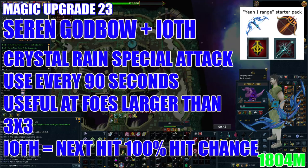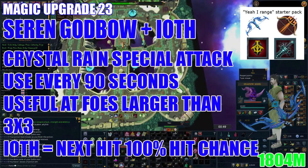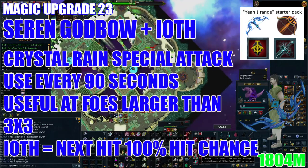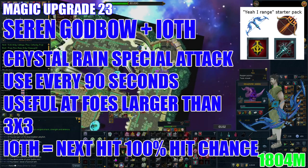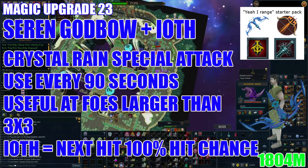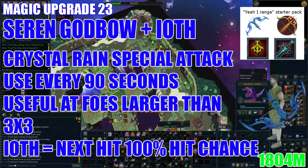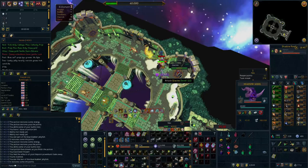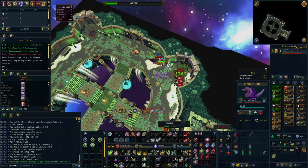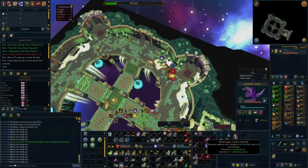Here's an upgrade that may confuse newer players: get a Seren Godbow and Ingenuity of the Humans. You might wonder why you'd purchase a Seren Godbow for a magic setup when it's a ranged weapon — the harsh reality is it's a substantial upgrade for all three combat styles. It allows you to use the Crystal Rain special attack every 90 seconds. I'd recommend this only if you're killing bosses larger than 3x3 such as Yakamaru, Vindicta, and Telos. You can check the wiki to see which bosses it's worth using at and the exact average damage per hit. You must pair it with Ingenuity of the Humans as this makes your next hit a guaranteed hit — without it, using the Seren Godbow with magic gear will just splash. For a more in-depth explanation, check the ranged guide.